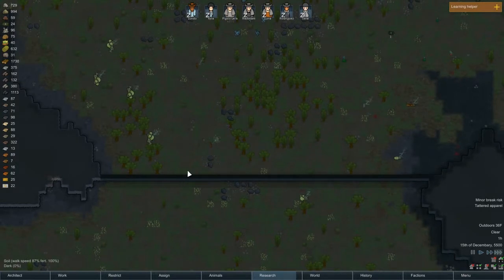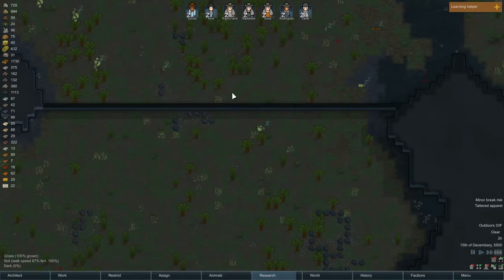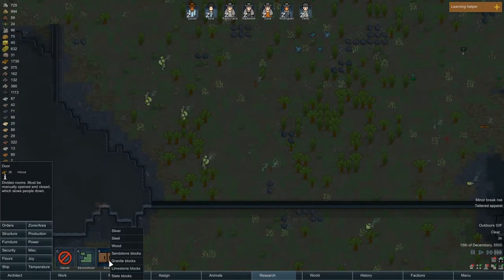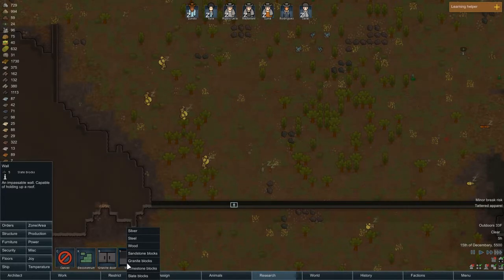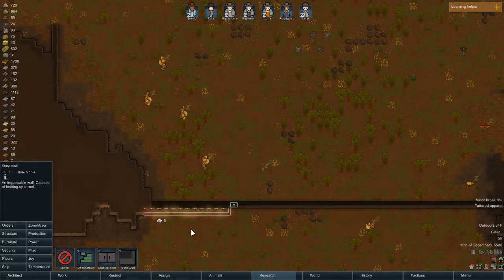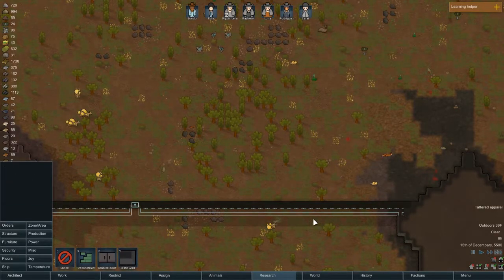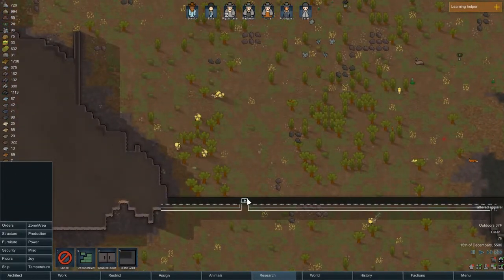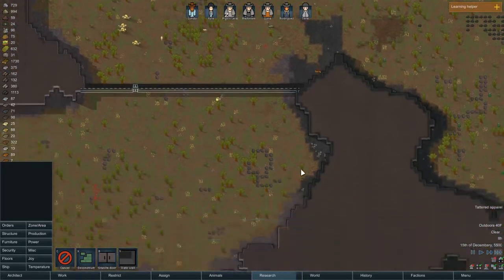I suppose I could put in a heavier door — a double door maybe — just so they have access to reach up here. Let's do a granite door. Maybe we'll make the wall double right around here too. I don't know if that helps, but why not — let's double it up. Maybe a double door. This direction will be really well protected, though that's a little too much work for them right now.